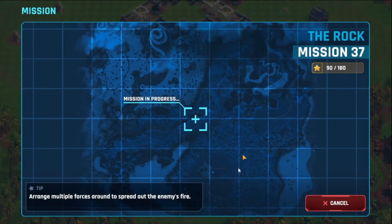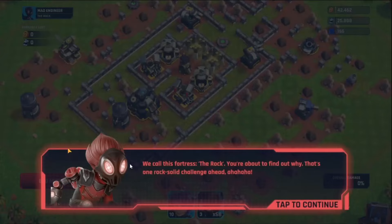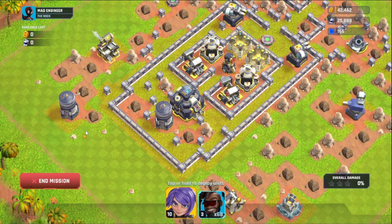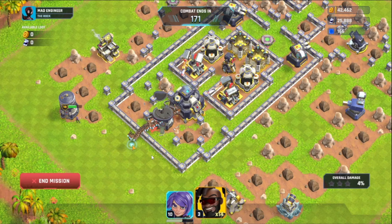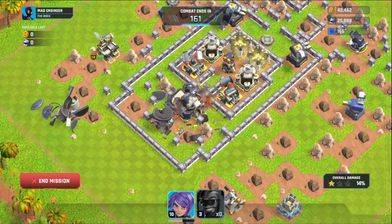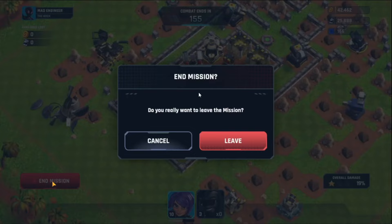Mission 37: The Rock. Once again this is a straightforward mission — you only need flying units. I use my hero just to attract fire from the sniper towers, then swarm the tower and the headquarters with flying units. The air towers cannot do anything against it. One more mission done.